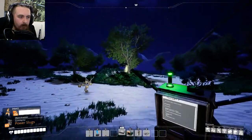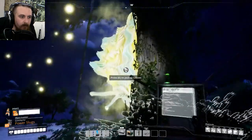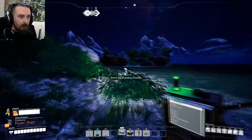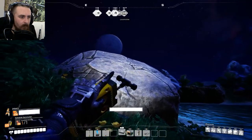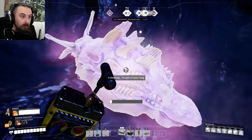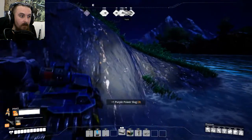There you are - another yellow slug. I'm going to have loads of power shards after this. Another one as well - next little island over, I reckon. Hang on - big rock. What's in you? It's a purple slug! Yes, please.